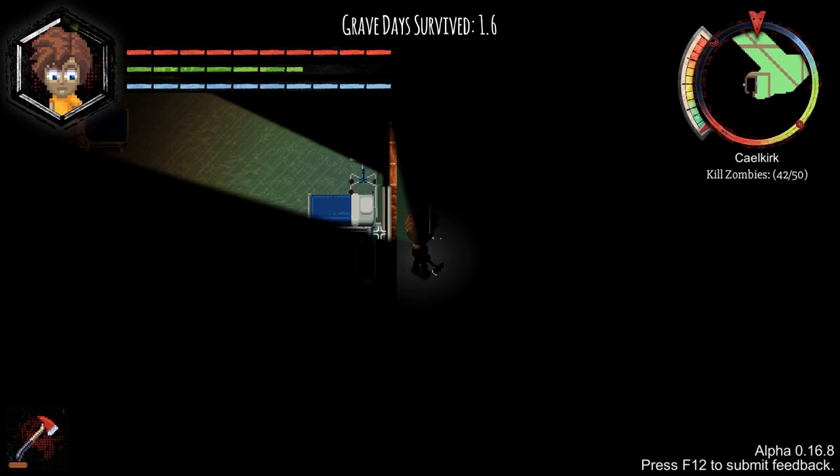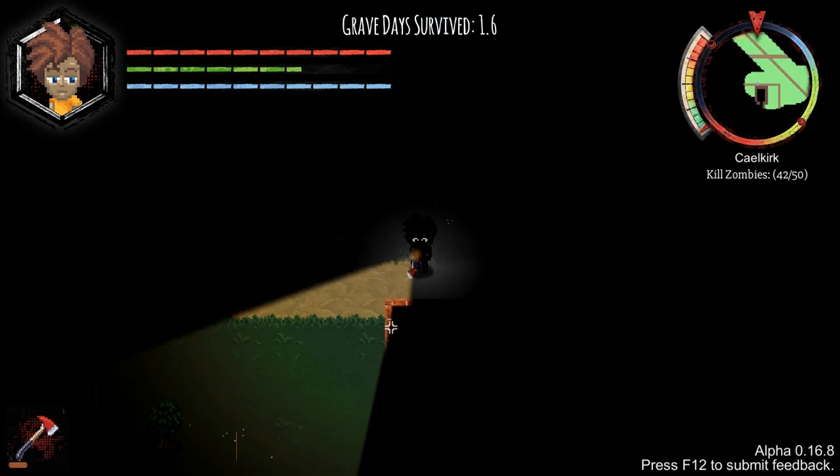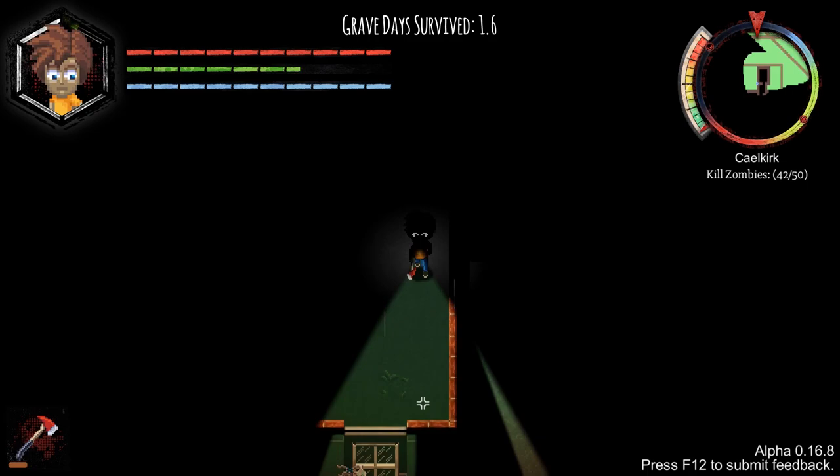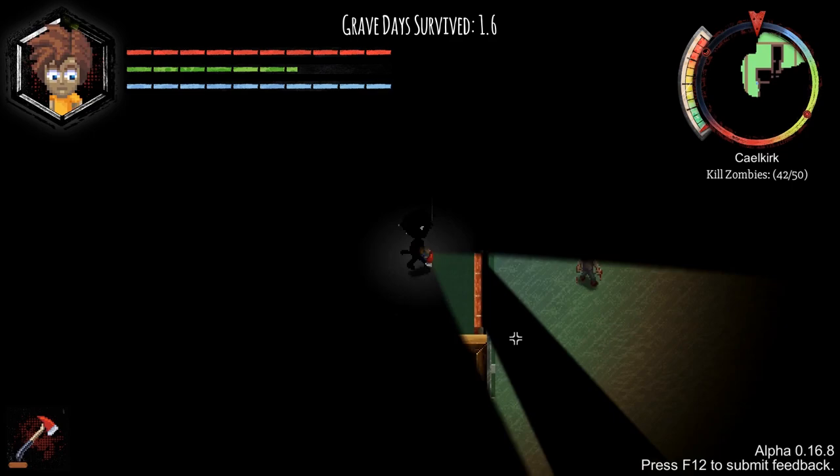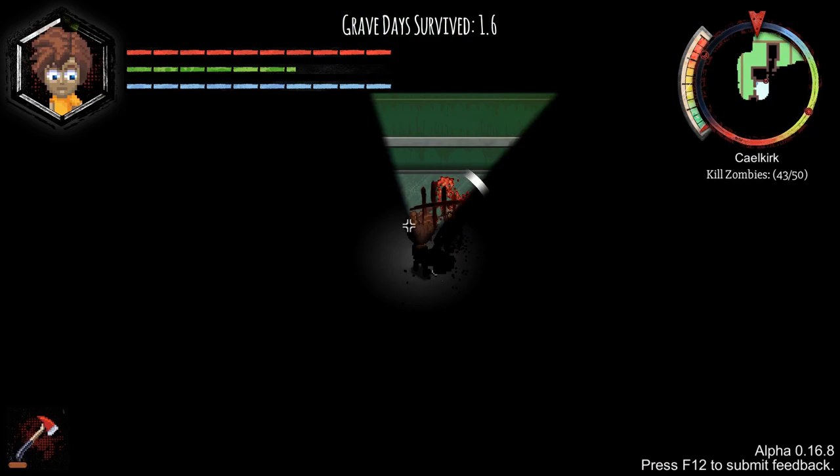I think I found a hospital - that must be full of supplies. Currently at the east wing by the looks of it. Yeah, it's quite big - it's a big old hospital. There's the door. This should hopefully have enough zombies in it to get us up to 50. Yeah, there's a lot of zombies around.